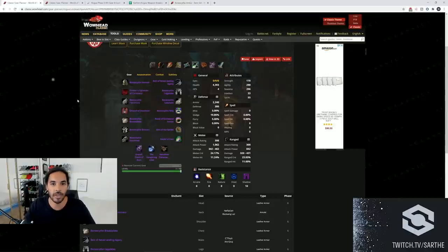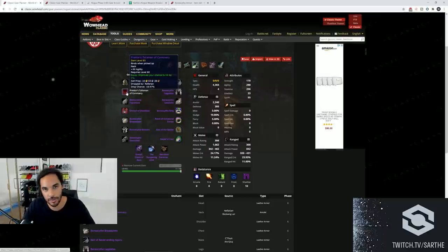Outside of your Bone Scythe gear for your BIS list, you are still using Prestor's Talisman of Connivery from BWL. So if you didn't prioritize this or if you don't have it yet, this is an item you will use until the end of the game - make sure that you get yourself a Prestor's.